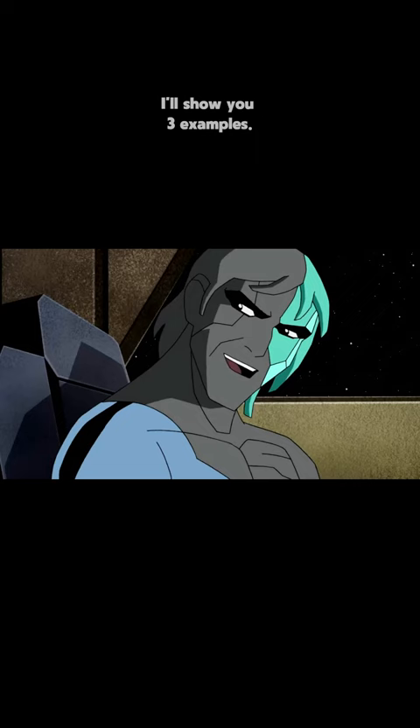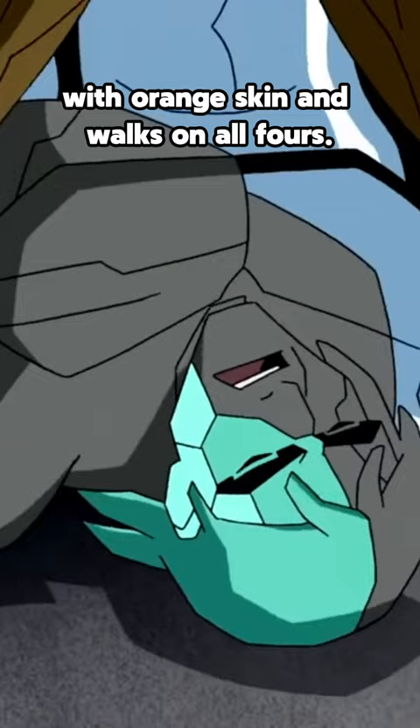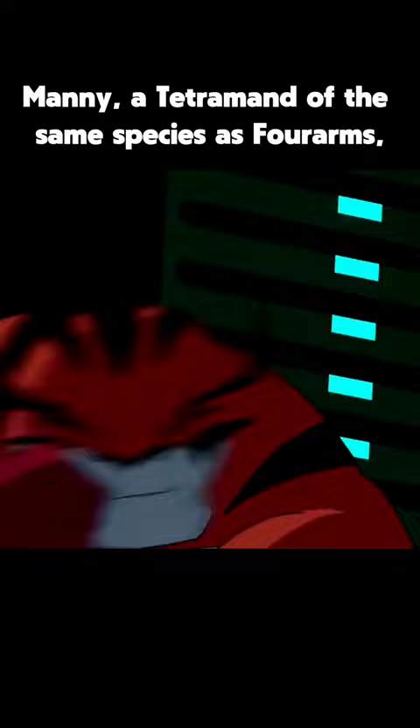Number one: Wild Mutt plus Forearms equals Wrath. He is a wild alien, like Wild Mutt, with orange skin and walks on all fours. His similarity with Forearms is power. Manny, a Tetramand of the same species as Forearms, also had a temperamental character, making him very similar to Wrath.